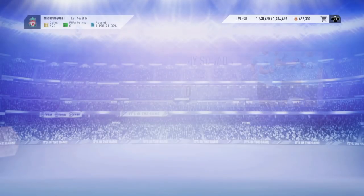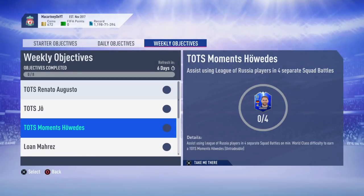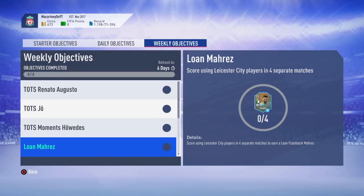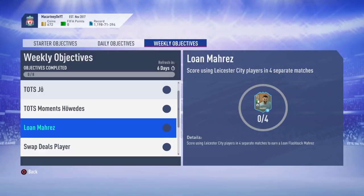Let me know if you are going to go ahead and complete that one — I hope it did help. Make sure you do use the substitutes as well, that's going to be very important on all of these. But then, we've also got another weekly objective: score using Leicester City players in four separate matches. So if you are going to go ahead and complete the Flashback Mahrez, make sure you do use the loan card here before you put all your coins into that SBC — because it is like an 800,000 coin SBC. That's another good tip.